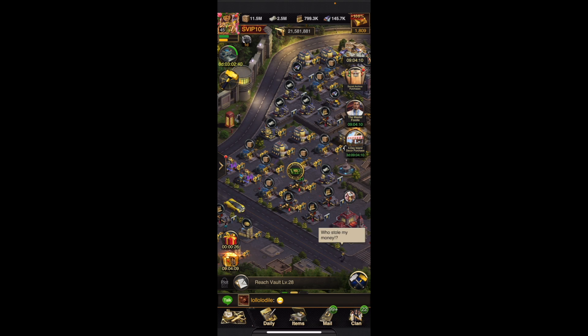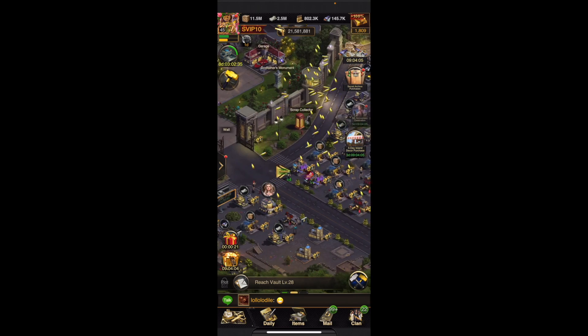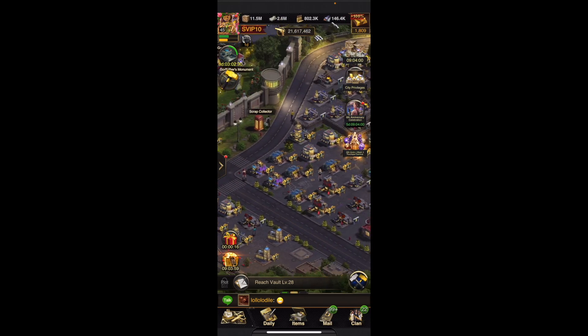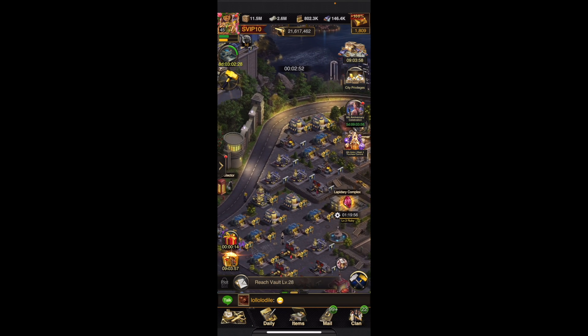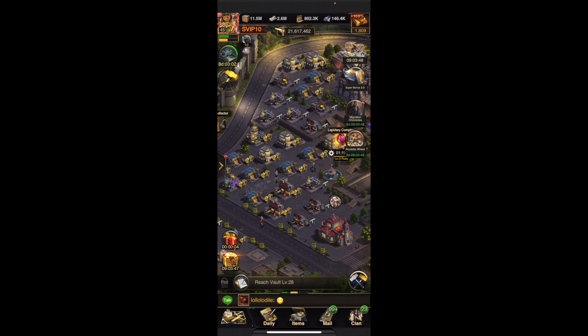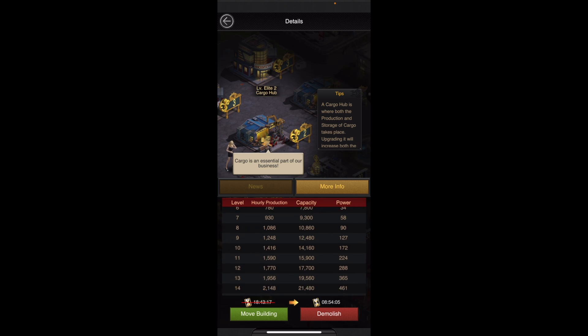You click on these to get free items — you can click on the car also and win things. It just depends on whether you're putting money in or just playing all day. With me, I have many many buildings of cargo. Cargo is an essential resource alongside arms and cash. I do this because at the top I always have extra. I have 11.5 million cargo and 2.6 million cash.